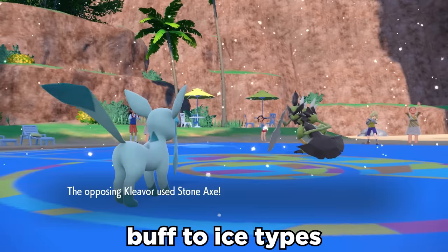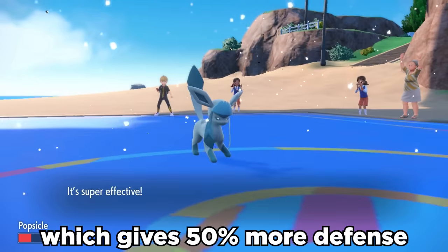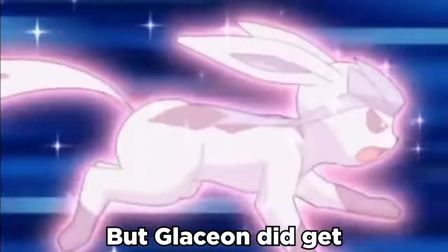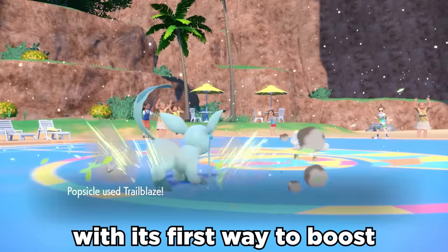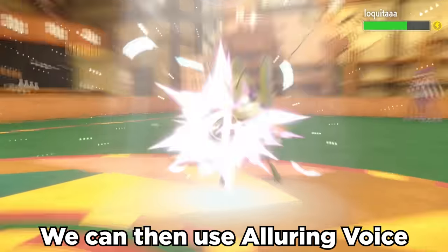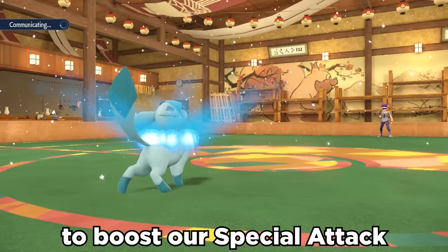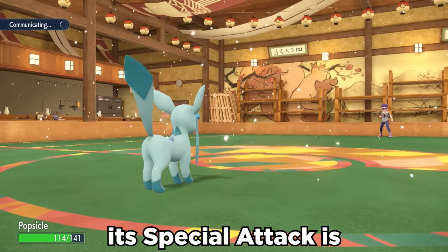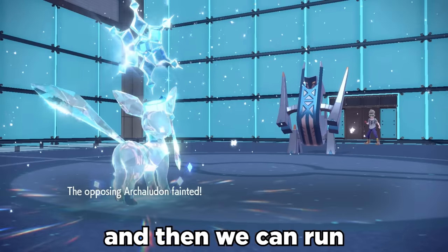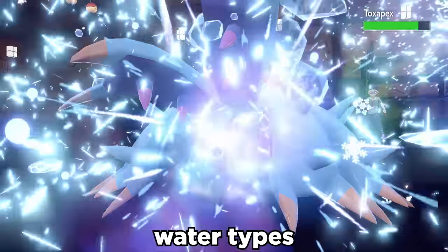We paired that with a new buff to Ice types which gives 50% more defense in the snow, and it can be a pretty bulky little fellow. Glaceon also got another buff this generation with its first way to boost its slow speed via Trailblaze. We can use Alluring Voice to pop a Throat Spray to boost special attack, and all of a sudden it's extremely scary. STAB Blizzards with no miss chance in the snow hit extremely hard, and we can run Freeze Dry to catch Water types.